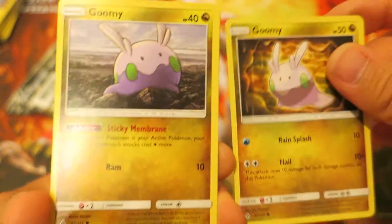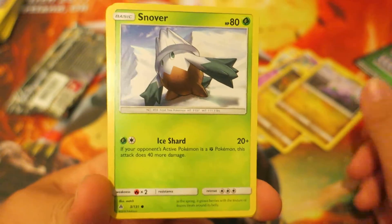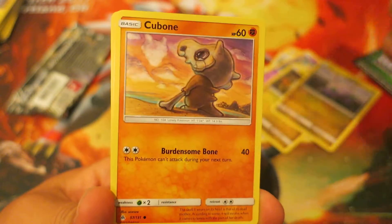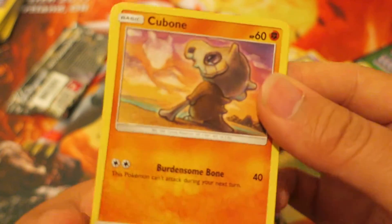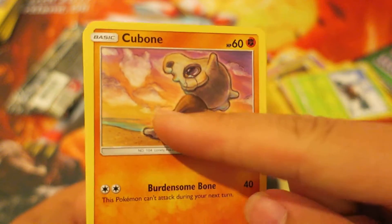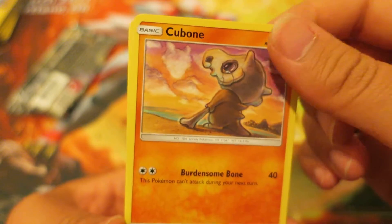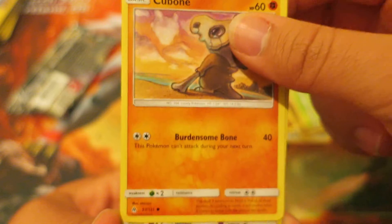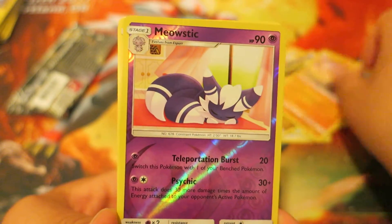Getting towards the end, we have two Goomies back to back — what are the odds of that? We have another Goomy right here, and next we have the Grass-type Pokemon Snover. Followed by an adorable looking Cubone — there's like a ghost Cubone in the background, which is totally intentional with the artwork because his designs are always so sad. His attack is called Burdensome Bone — oh my gosh!